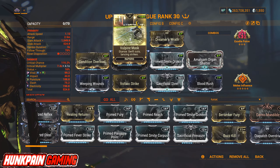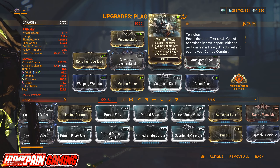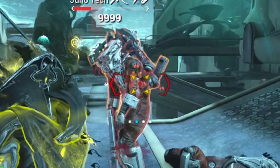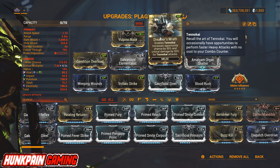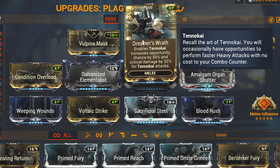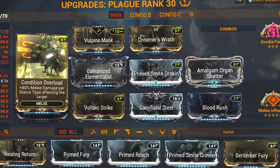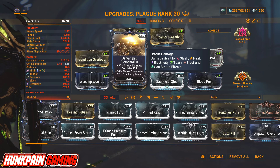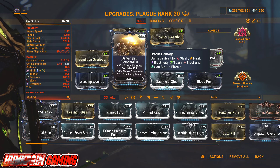Now it's time for the build. We have: Vulpine Mask, Stance, Swift Cuts, Lancing Strikes, and Dreamer's Wrath, which enables Tanukai. Tanukai is a sword that will pop on your screen when you perform a heavy attack using the mouse wheel — it will be free of combo multiplier. Dreamer's Wrath increases the chance by 50% for the sword to pop and the critical damage by 32% for those Tanukai attacks. When you perform Tanukai, the sword will turn yellow. Condition Overload: more statuses on the enemy, more damage you will deal — 80% melee damage per status type affecting the target. Galvanized Elementalist: 80% status damage on melee kill, 30% status chance for 20 seconds, stacks up to 4 times. The multiplicative status damage affects Slash, Heat, Electricity, Toxin, Blast, and Gas — we have Slash and Electricity covered.